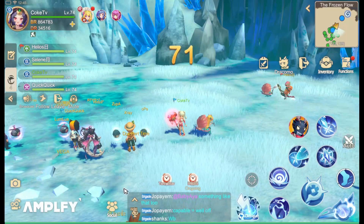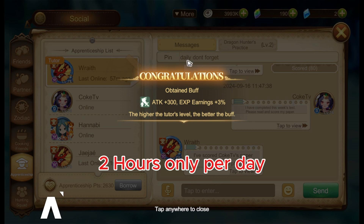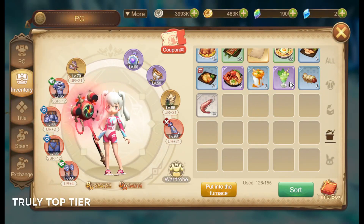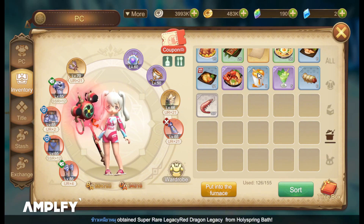You could also get food buffs and buffs from the apprentice you have to borrow. The buff is for two hours only, so you could get that 300 attack and XP earnings plus 3%. Food buffs are highly recommended because you could get that through gold, and additional damage is always better.